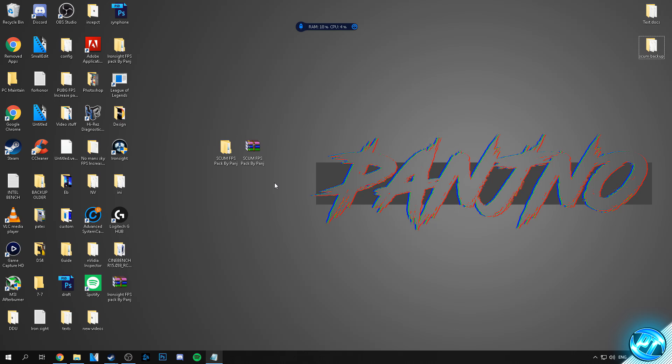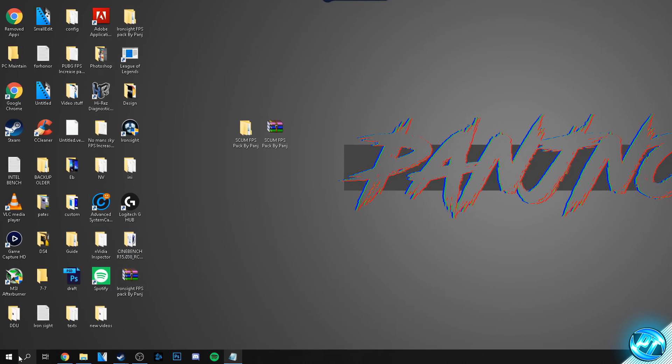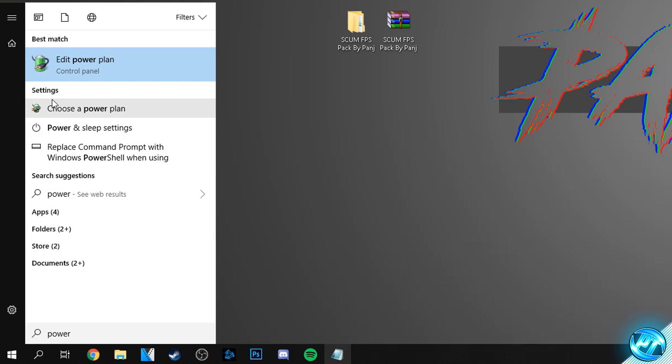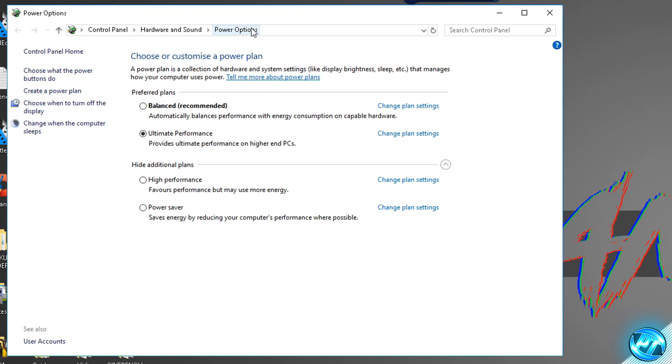One of the first optimisations is to further enhance the power delivery options within your PC and Windows to further enhance performance for games and power applications, whether that be video editing, Photoshop or gaming. This will help you get the best performance possible whilst reducing slowdowns, without increasing heat, and it's completely safe. Go to the bottom left, select the Windows button and type in 'power', then click on any of the battery icon options and navigate to power options at the top of the directory.